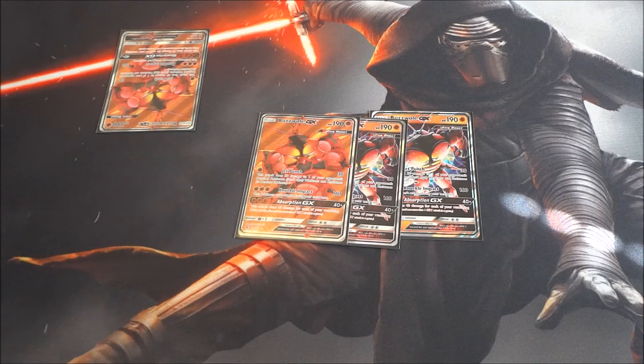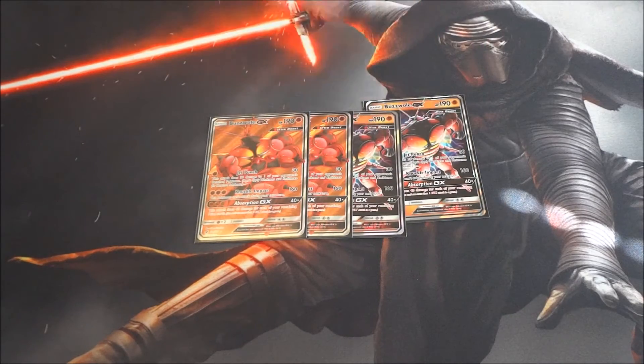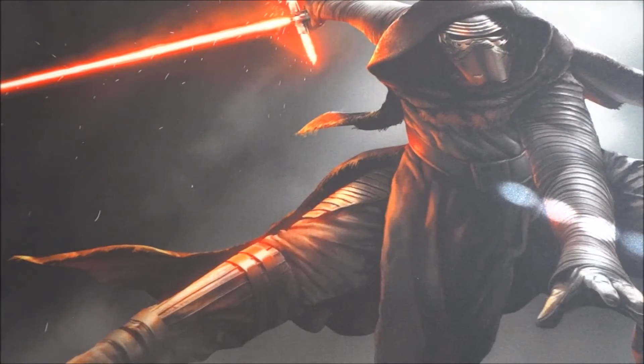Absorption GX does 40 times the number of prize cards remaining — so with six prizes left that's 240 damage, which is a one-shot on basically anything. You can use Absorption GX and then have Knuckle Impact ready next turn. Buzzwole is a very strong attacker. I remember when this card first leaked, people said Garbodor would keep it from being big, but here we are — Zoroark has taken over the format, which means Buzzwole and Fighting Pokémon have risen in popularity. It reminds me of Landorus EX, one of my favorite cards of all time.